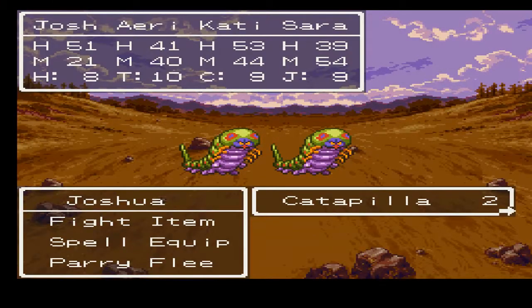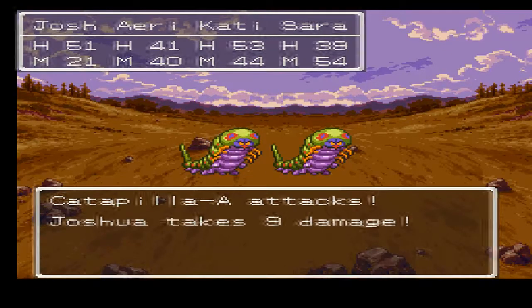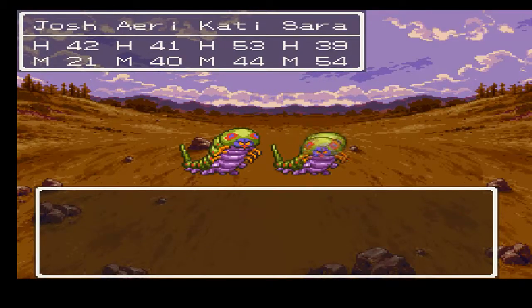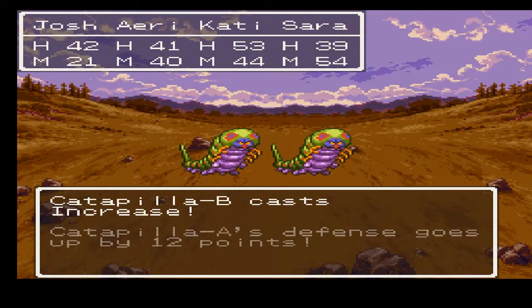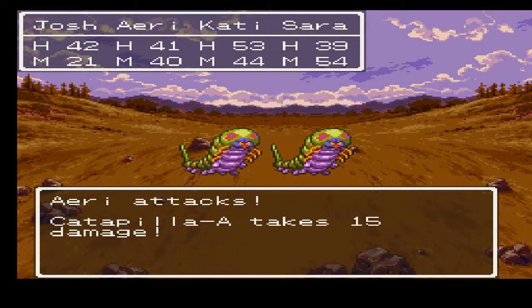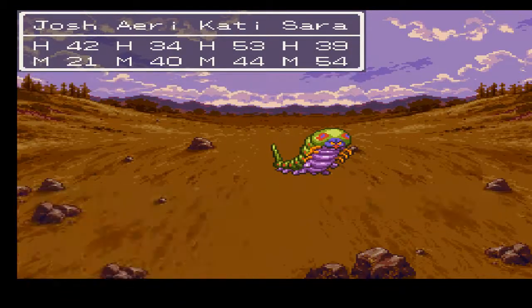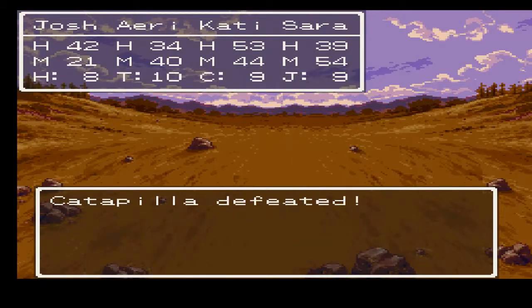Alright, here we have a new enemy, the Caterpillar. This guy reminds me a lot of Caterpie from Pokemon, but of course we all know Dragon Quest predates Pokemon by over a decade. Anyways, they're definitely more stout than the enemies we've been fighting to this point, but they're not really too tough. A couple attacks and they'll go down. They will cast Increase if you let them stick around, so we should definitely consider taking them out quickly when they're in a group with other enemies. But all in all, they're not too bad.